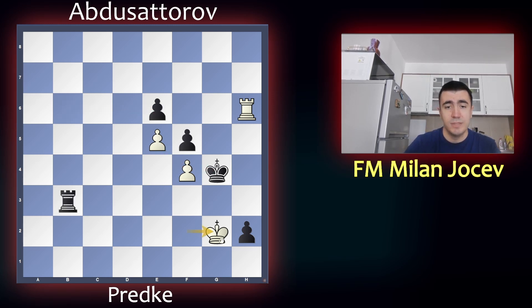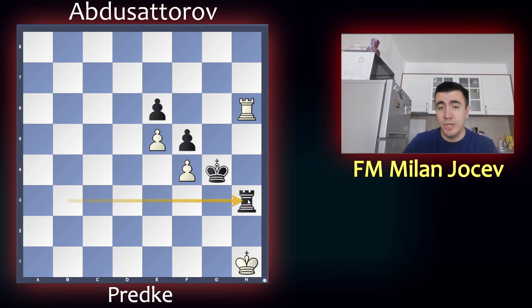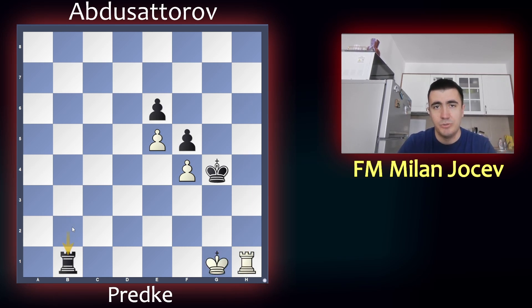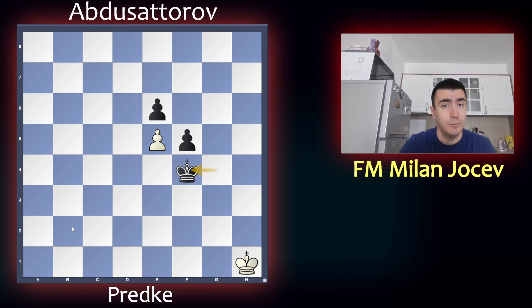Also a very nice winning line here was h1 queen. If king takes, then we have a rook exchange, and then king goes to g3, takes on f4 and d5. If rook takes instead, then you give a check on the second rank, exchange rooks, and then take on f4 and d5.